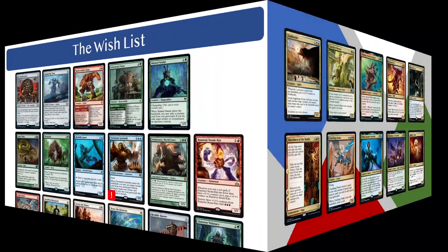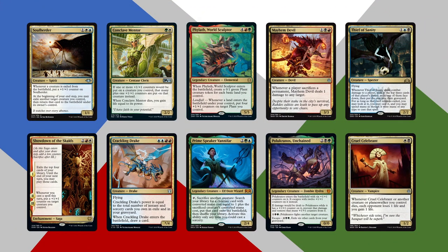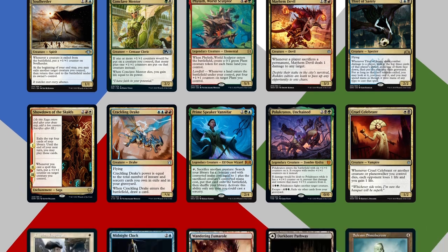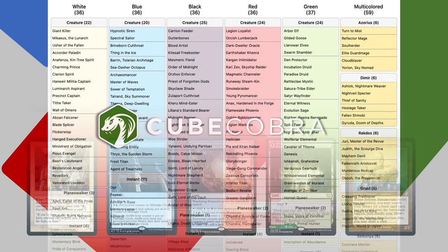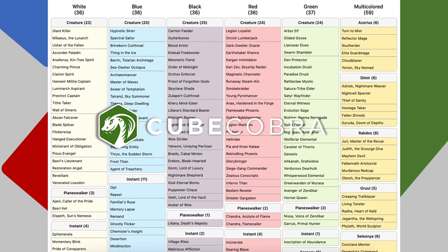That rounds up this episode. To quickly recap: of our 360-card cube, we have so far selected 240 cards by building 10 24-card guild packages. We're doing okay on budget, having spent around $320 out of our $500 budget. In the next episode we will select the remaining 120 cards, which will include 50 mono-colored cards, 45 lands, and 25 colorless or artifact cards. I've updated the cube list on CubeCobra — you can find the link in the video description.